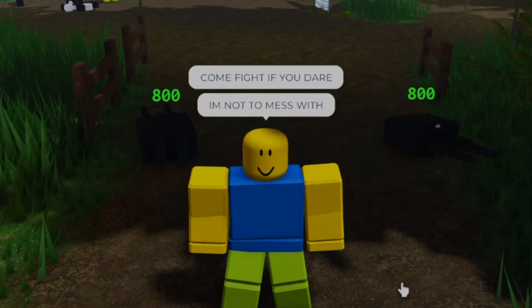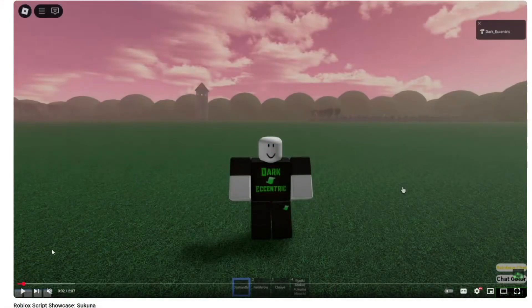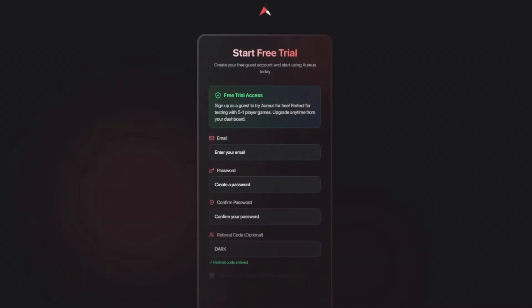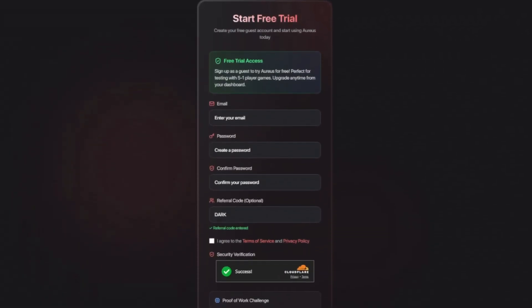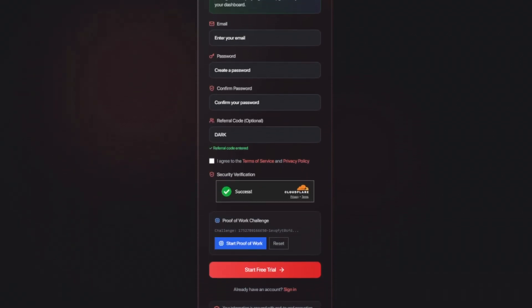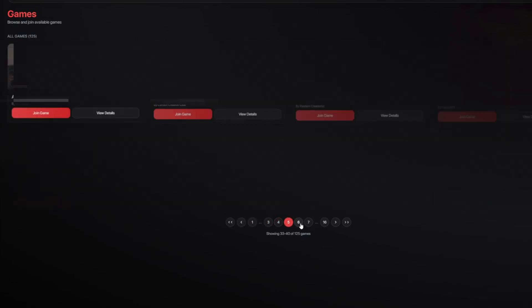And yeah, that's it for this one! Keep watching if you wanna know how to do this as well. You wanna use scripts in public games like me? You can simply scroll down and click the link in the description. Sign up today for free and try it out for yourself — over 100 games are available to use scripts in, from 5 players to 1000 players, many different categories. Try out Oris today!